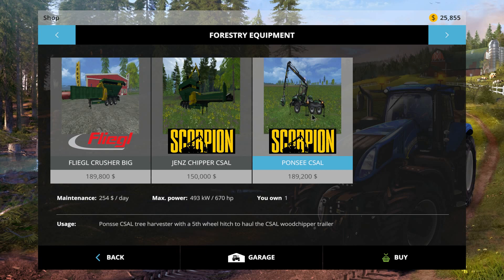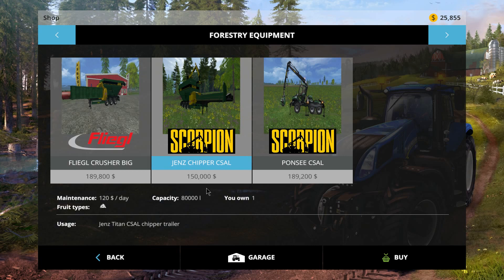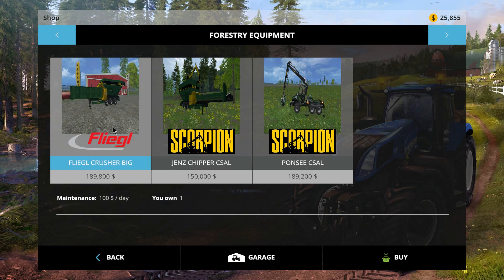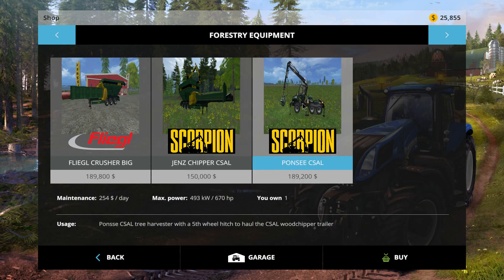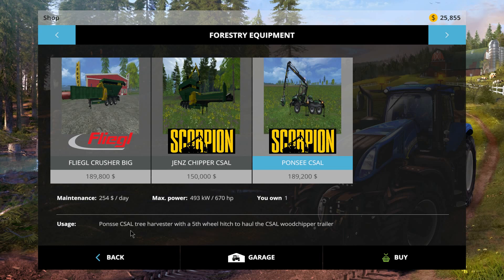Maintenance fee is two hundred fifty four dollars a day and it needs a lot of power. Okay, sorry about that — I was looking at the wrong thing. That one is a hundred dollars a day but it costs one hundred ninety thousand dollars to buy. This guy here costs a hundred fifty thousand dollars with a hundred twenty dollar a day maintenance fee and holds eighty thousand liters. This guy holds eighty thousand liters too. And a hundred ninety thousand for the Ponce Scorpion — I'm not sure what CSAL stands for.